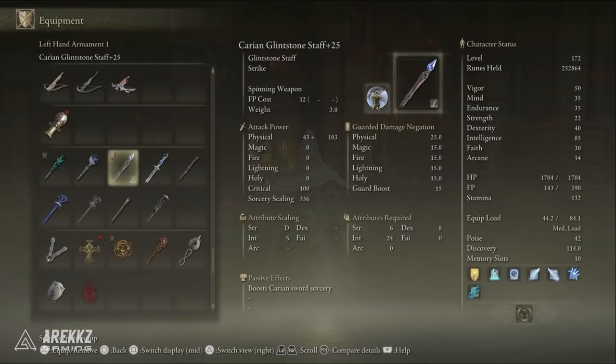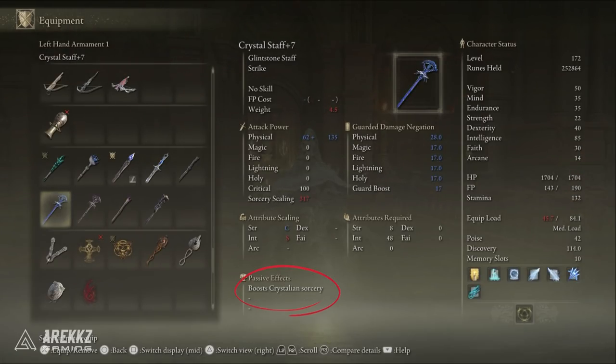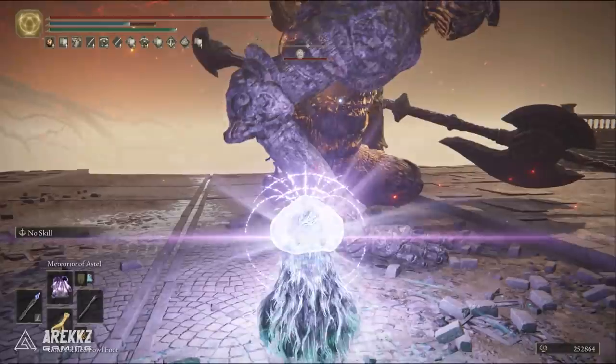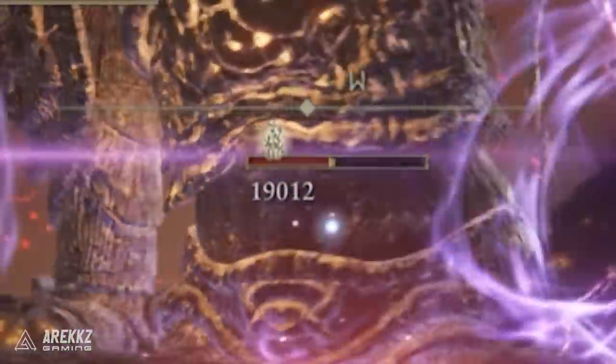For alternate staff options, you can actually take any one that you want because the passive damage bonus of all of the staffs can be offhanded and still apply to your main hand staff weapon. This means that if you want to take things like the Carian Regal Scepter for the Full Moon Sorcery boost, or something like the Meteor Staff for the Gravity Sorcery boosting passive effect, you can offhand it and still get those bonuses as you cast those specific types of spells.